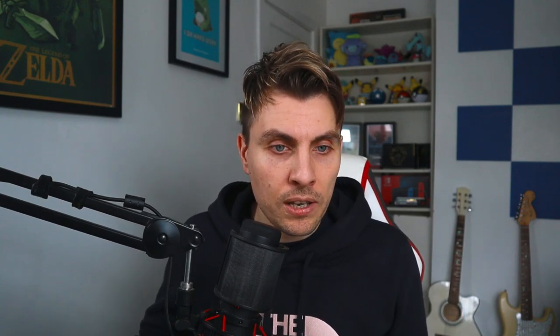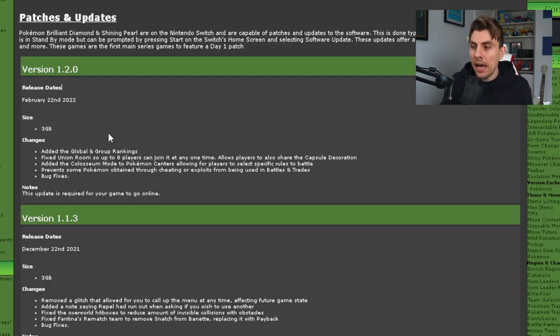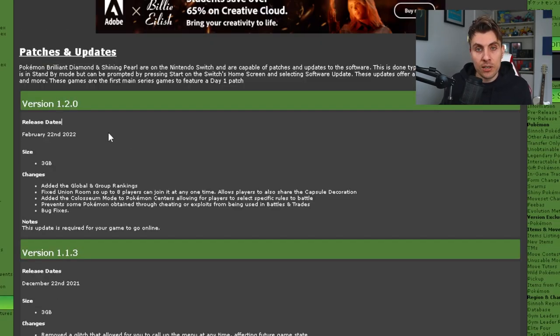Getting on to Brilliant Diamond Shining Pearl, we did get a quick update yesterday and it was a pretty big one — patch update version 1.2.0.1. There are some pretty big changes to the game, which Serebii put up most of the patch notes for. The update dropped on February the 22nd and there are some pretty significant changes compared to the last patch notes we had for this game.